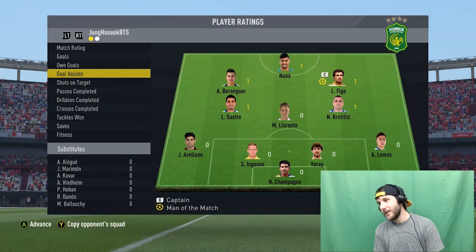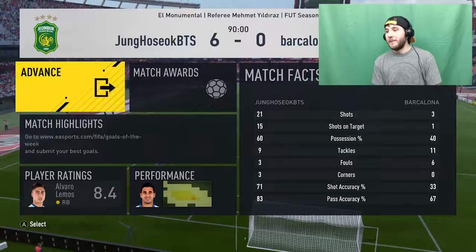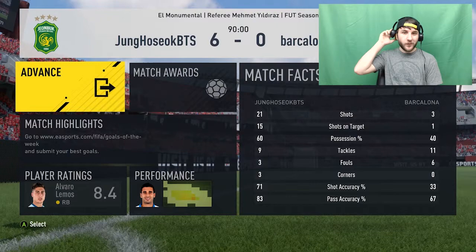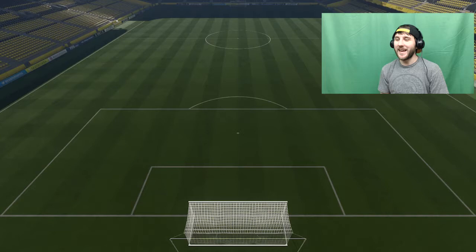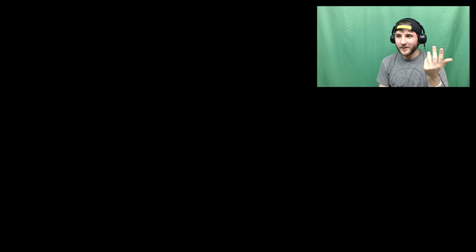Nano also had two goals and then Burringer had one goal as well. Match facts: 21 shots, 15 on target, 60% possession. He only had three shots, one on target, with 40% possession. His team was way better than mine, but he wasn't the greatest player in the world, so I had to take advantage and I did. Let's get on to the second game. We clinched promotion with that last win, by the way. He's got Lone Pelé — the highest rated non-informed card in the game. The rest of his team is weaker, but Lone Pelé? Are you kidding me? I don't even know how I'm going to defend that. That's insane.